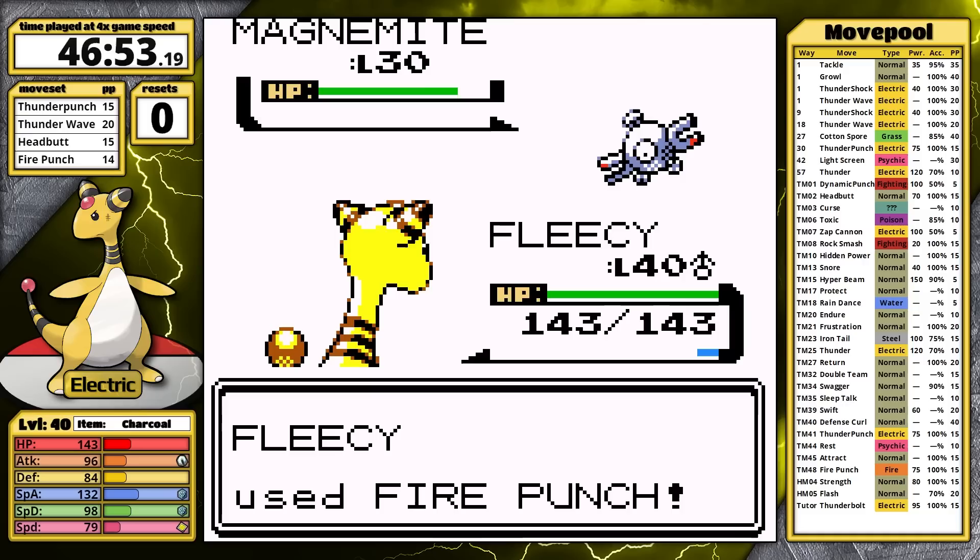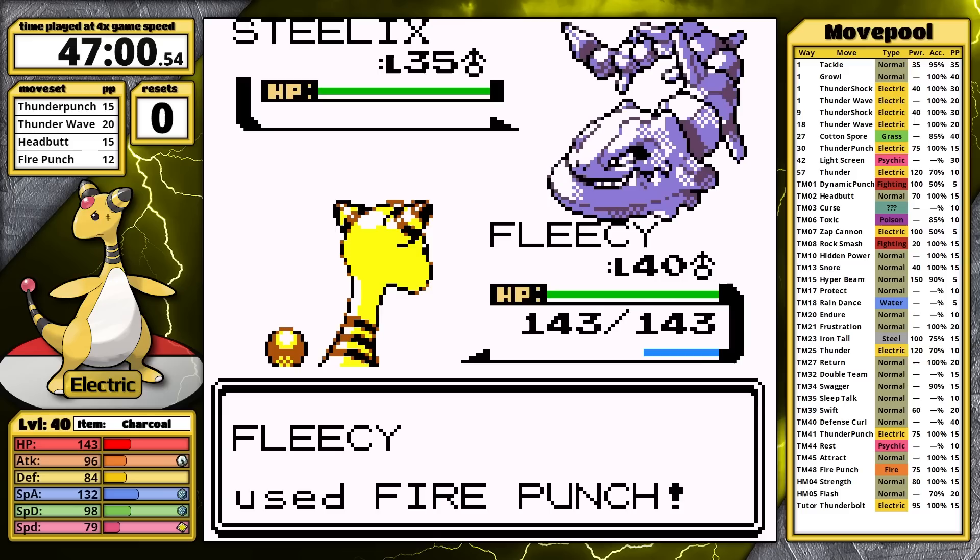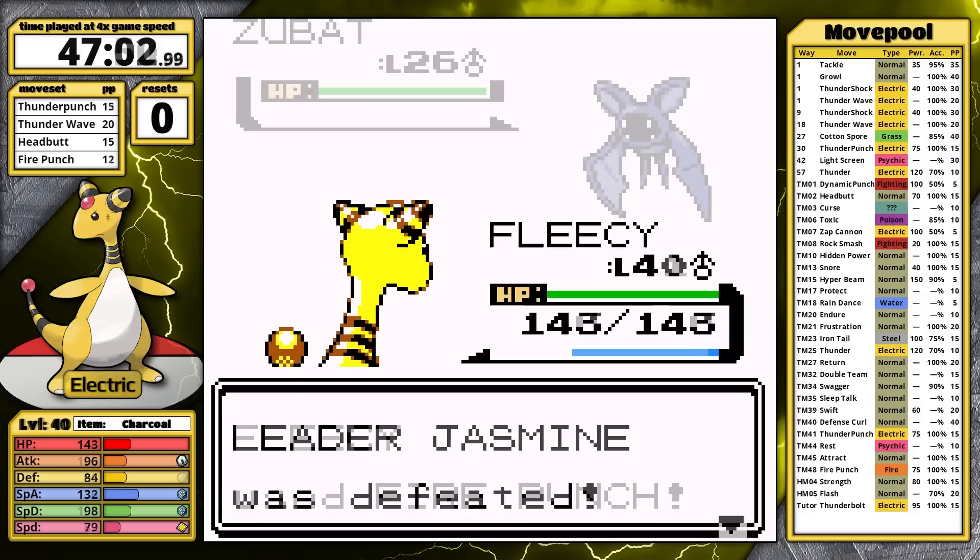The first Magnemite takes massive damage from Fire Punch and falls. Jasmine chooses the second Magnemite, and it's no different. Her ace, Steelix, is last. It's a Ground type, but just like Pryce, it knows no Ground moves. However, that doesn't even matter because my Slow Sheep is still faster. Fire Punch melts the snake away.